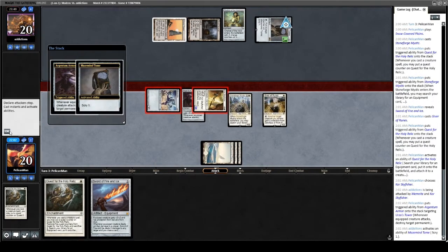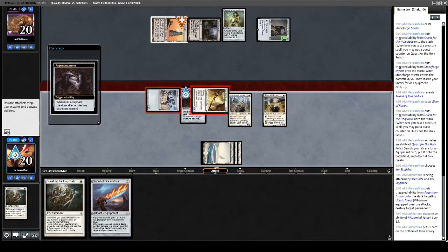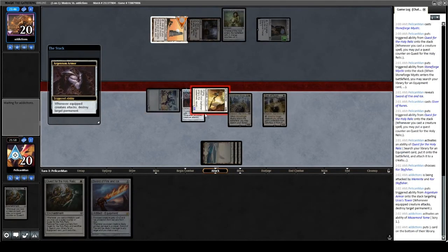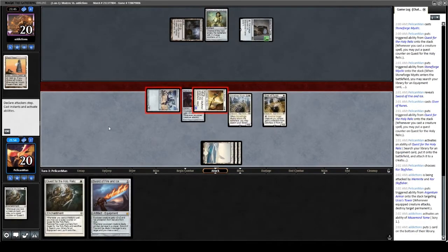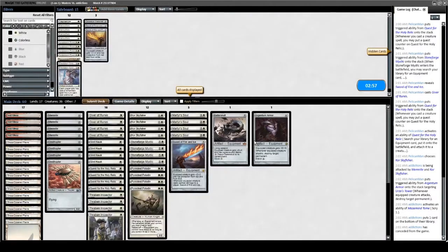Our opponent is never going to get above two lands here — which is just insane for us. Every land they play, I'll just keep popping it every single turn. Unless they can deal with my 8/9 Core Skyfisher with their two mana — they cannot. Easy game one for us. Going into game two.